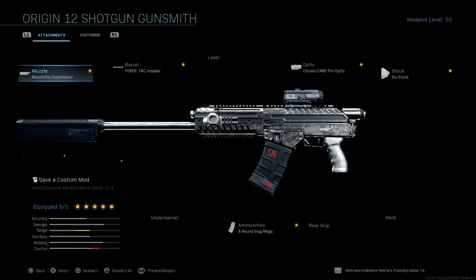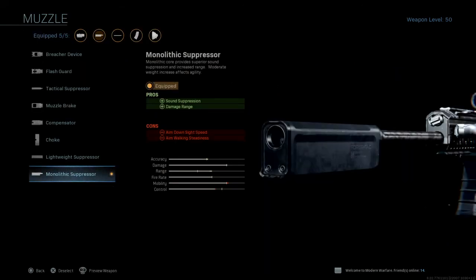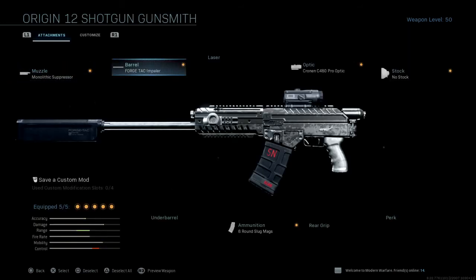Let's hop right into it with the muzzle. You're going to have to level this gun all the way up. The bottom suppressor gets you that long range and sound suppression — that's what you want. It gives you more range.